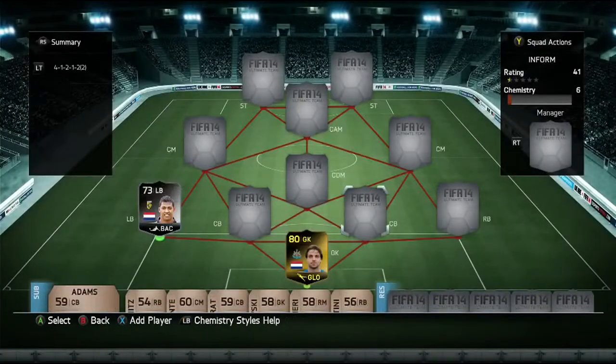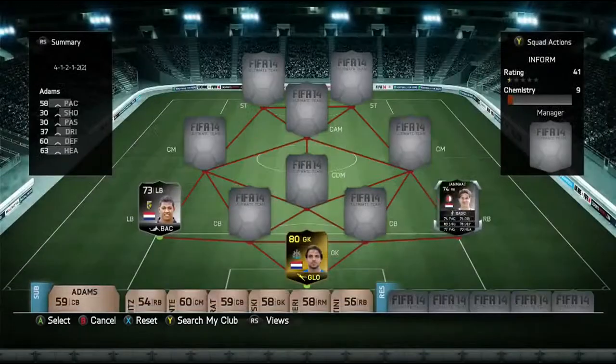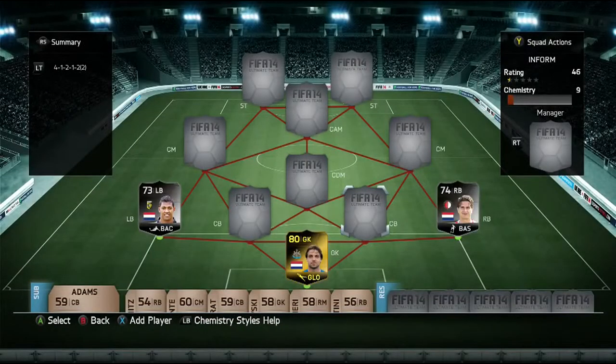Then we have Juan Janma — I'm going to say a bunch of these names wrong, I can already feel it. 64,000 coins for him. He didn't manage to grab me any goals from corners or anything — 74 pace, 76 defending, and 70 heading.